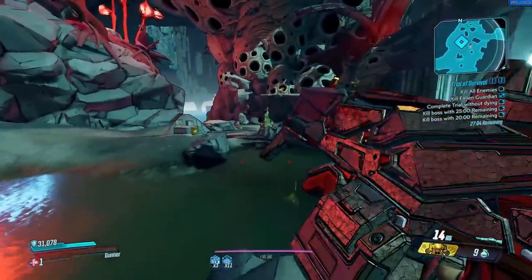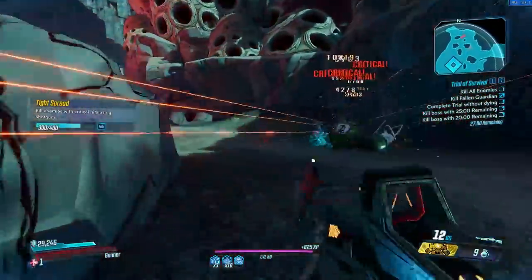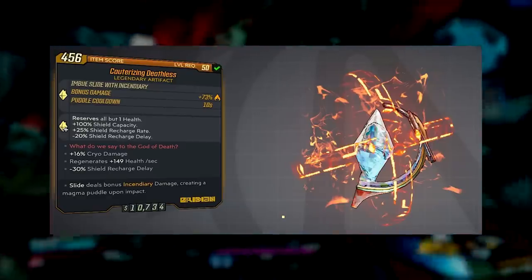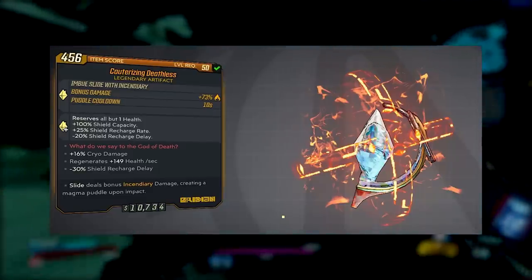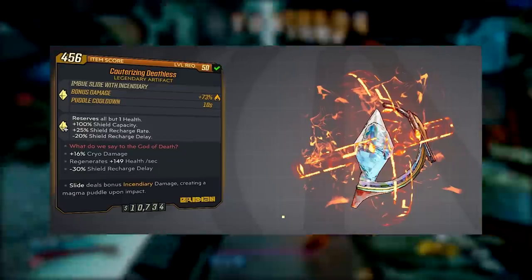This build is strong in itself but you can pair it with some really good shields and artifacts to make it even stronger. For example, the Deathless artifact reserves all but one HP, gives you 100% shield capacity, increases the recharge rate and decreases the recharge delay. It puts you down to one health, increasing your damage because you're really low health, and gives you extra shield and survivability.